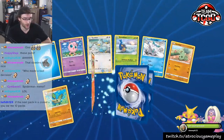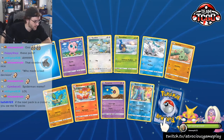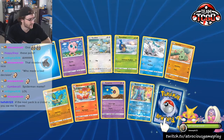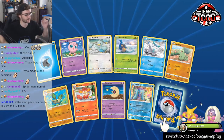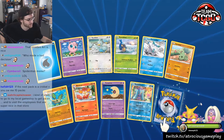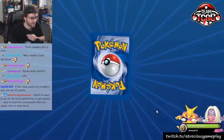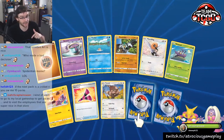If the next pack is Crobat V, you owe me 10 packs. I'm only opening up 100 today — we'll be opening up 100 more later this week. So make sure if you're not following already and you want to see that opening, make sure to follow, or subscribe on YouTube. But if this right here is Crobat V, I'll give you 10 packs because I'll be left with 15 packs remaining — so I'll have 10 packs to give. It's a Crobat V! I'll give you 10 packs. My heart for a second there. I saved myself some money. Shame that I didn't pull a Crobat there.